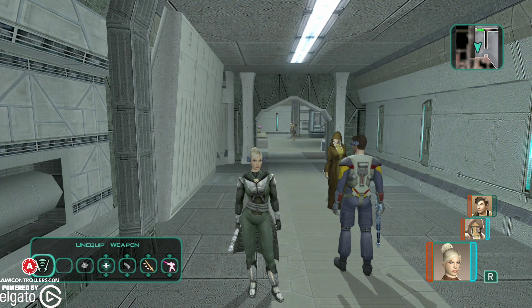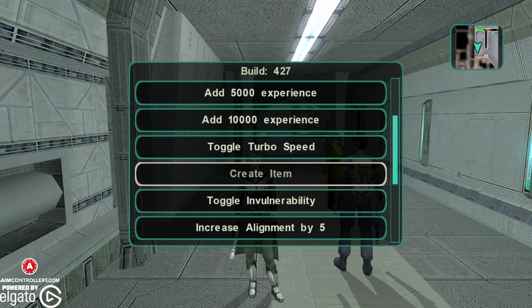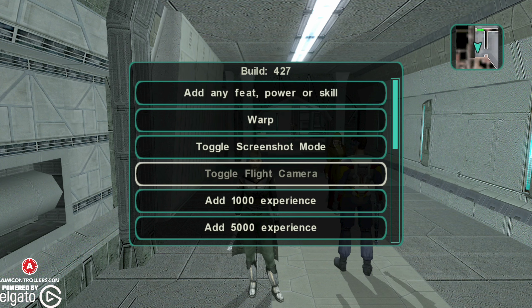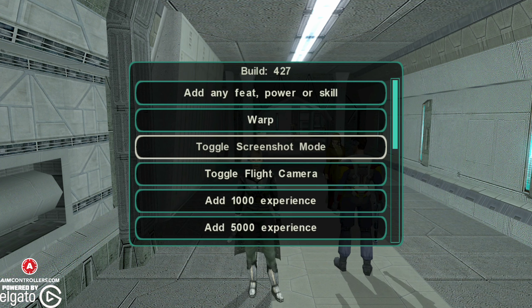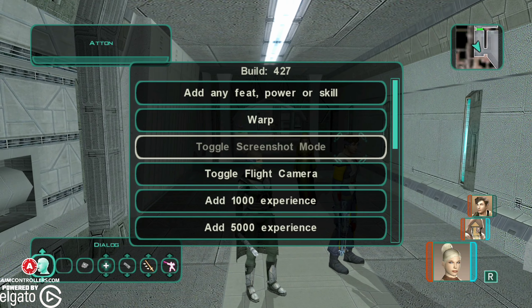I just figured this is an option if you decide to do it. If you don't, no big deal — it is literally optional. Toggle flight camera — you can enter screenshot mode. Watch this: there goes the HUD and I can make a screenshot if I really want to. That's pretty cool. We can toggle back on and all of a sudden we've got the HUD back.